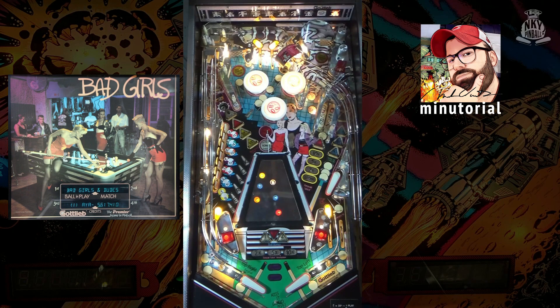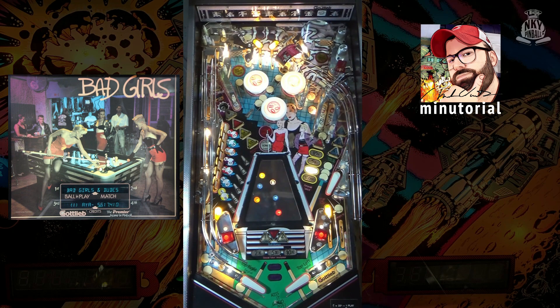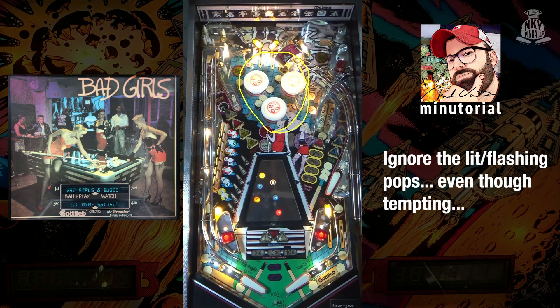Also, after you collect a rack, the spot targets behind the drop targets will light the re-rack mode. These inserts in front of the targets will start flashing. Each time you hit a target it will increase the value — I've seen values over three million points for this re-rack mode. Very valuable, go after this mode safely in multi-ball.